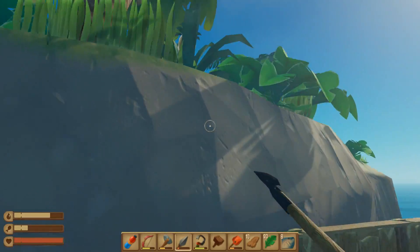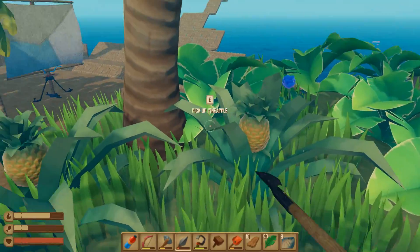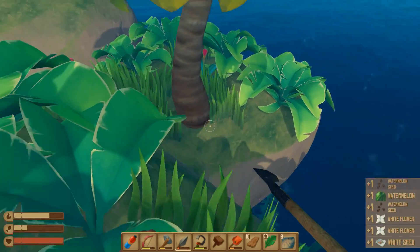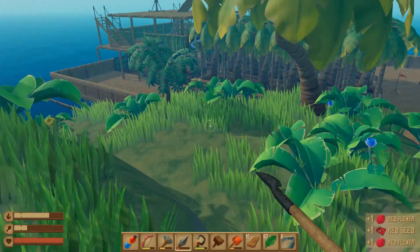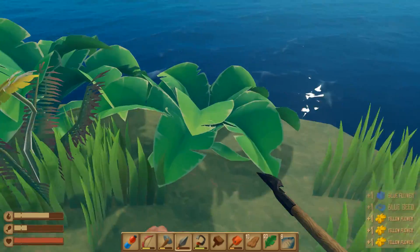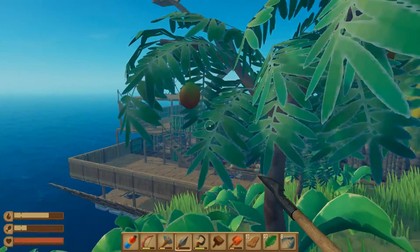We might actually be able to get up here — look at this, this is almost perfect. We made it! We got some pineapples here, that's always good. I love my watermelon because that gives us lots of water. I've also been collecting flowers finally, so we're gonna do a little bit of that. I don't know if we'll paint today but I want to start collecting these so we can paint the ship when we do want to. We are totally full of course.